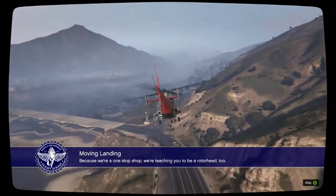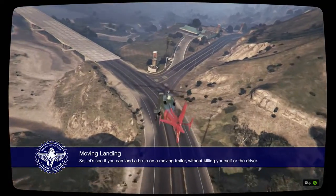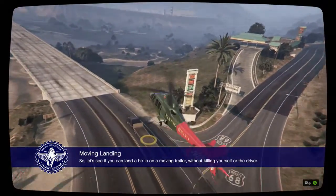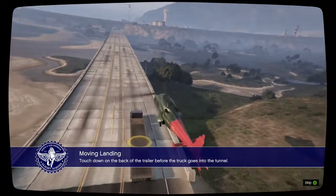Because we're a one-stop shop, we're teaching you to be a rotor head too. Let's see if you can land a helicopter on a moving trailer without killing yourself or the driver. Touch down on the back of the trailer before the truck goes into the tunnel.